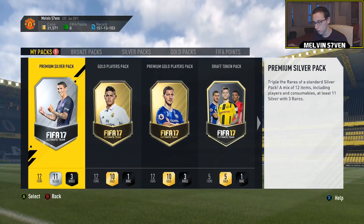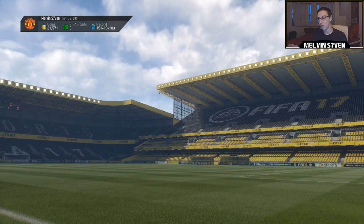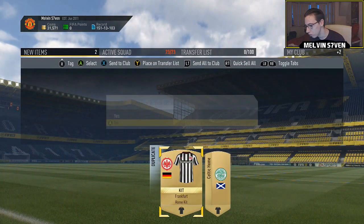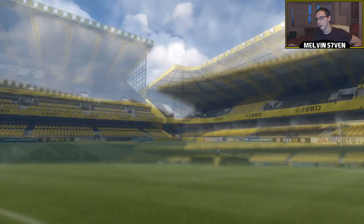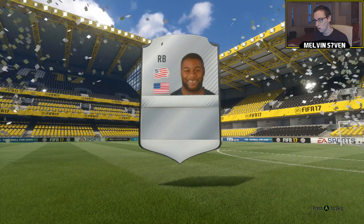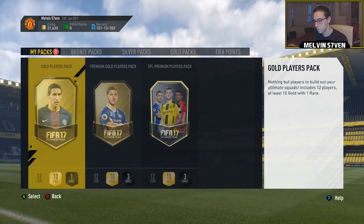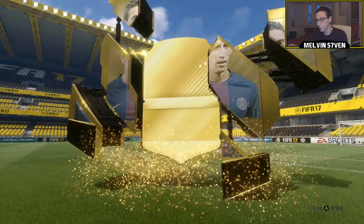So we've got the draft token - we'll open that first. You get four other items in here, but they're not guaranteed to be rare. We got a contract, a fitness card, a draft token of course, and two kits that won't sell so we'll just discard them. We'll open the silver pack next. You are getting really really good rewards for not doing much. If you don't care about the draft token, just skip the Swedish one and do the rest.